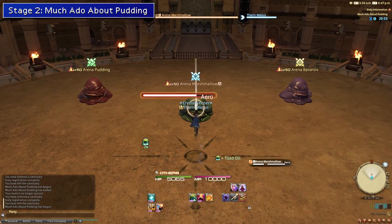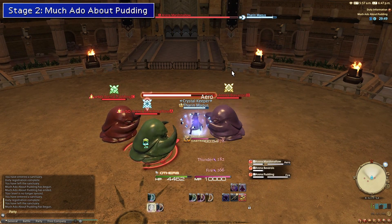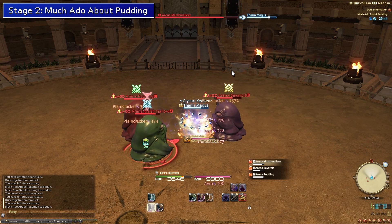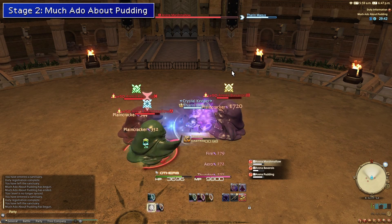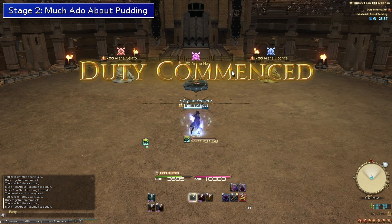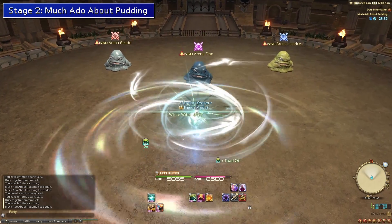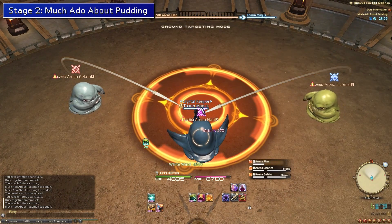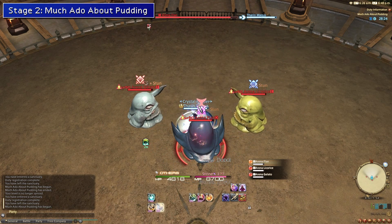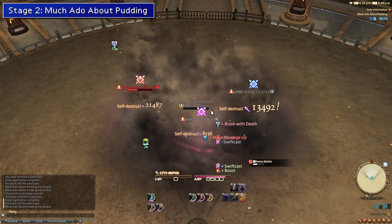Stage two is our first multi-act stage, meaning we have two separate encounters to deal with. It also introduces elemental weaknesses and resistances, but you don't need to worry too much. For the first act, simply AOE the enemies down using Plainscracker. After dealing with those flans, move on to the last act, which has different resistances. These flans are a bit tankier, so drop them to about 70% before doing the self-destruct combo, and make sure to switch to Firebomb as one flan resists Plainscracker.